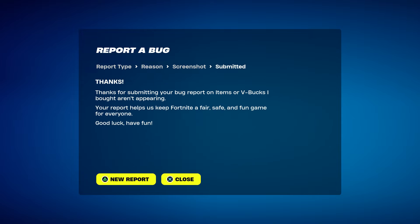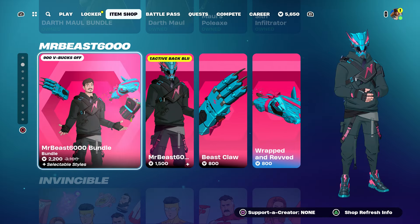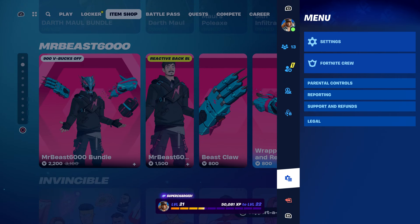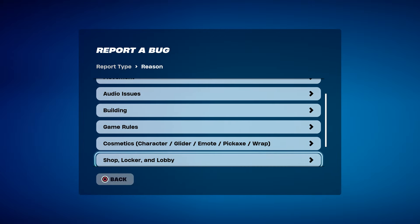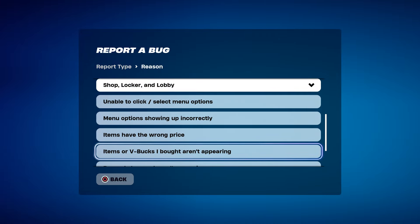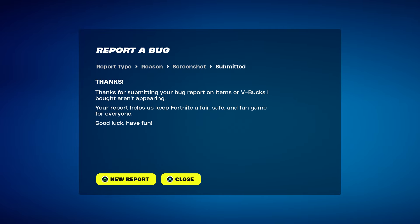Then click on close. At this moment you guys are gonna go up and go to Mr. Beast — make sure you hover to the bundle. Press the pause menu, go to reporting, report bug. Go to where it says shop locker lobby and go to where it says 'item or V-Bucks I bought aren't appearing,' click on continue, click on accept, and then click on close.